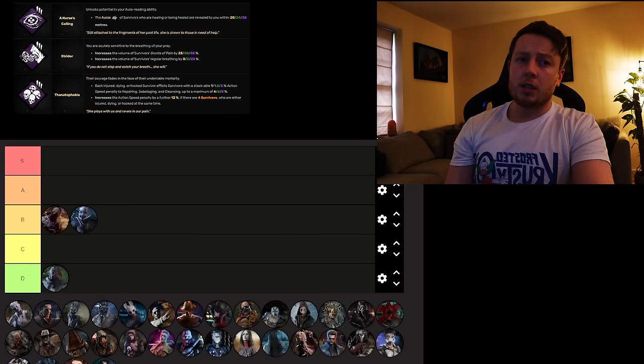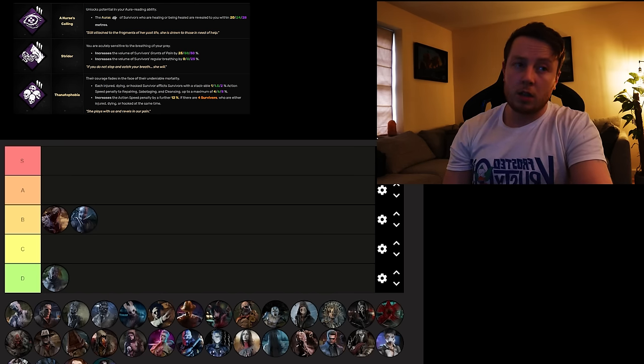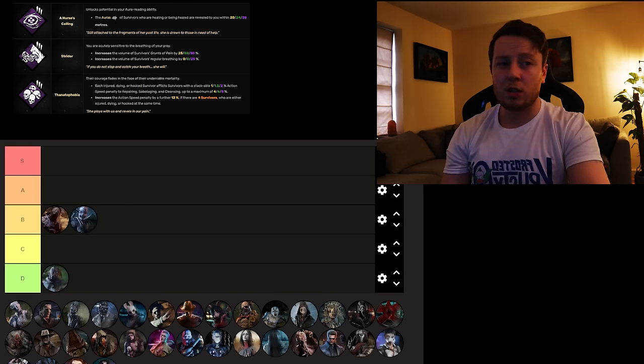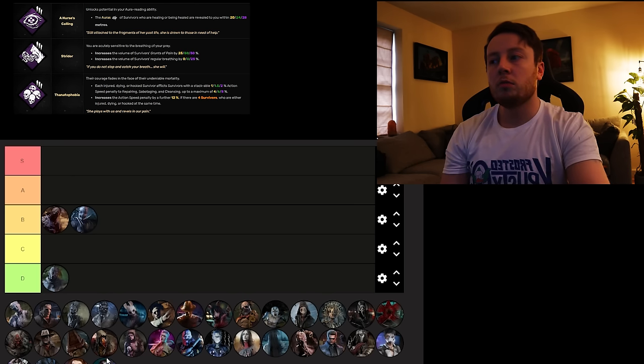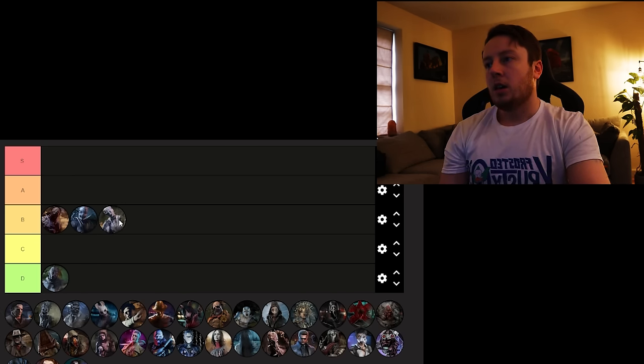Next up we've got the Nurse. She's got fairly okay perks. Nurse's Calling gives information — when survivors are healing, you see their auras within 28 metres. Strider used to be pretty good on Spirit, but no one seems to run it anymore — it just increases grunts of pain and breathing. And then the first general aggression perk, Franophobia, which slows things down when you keep survivors injured. You really want all four injured, so it's good partnered with Sloppy Butcher. I think Nurse is going to go B tier, just above Trapper.